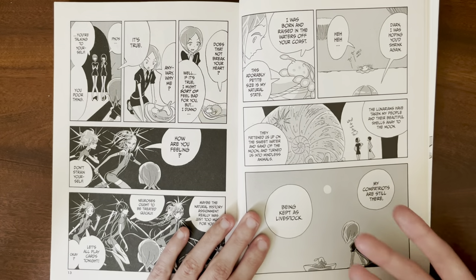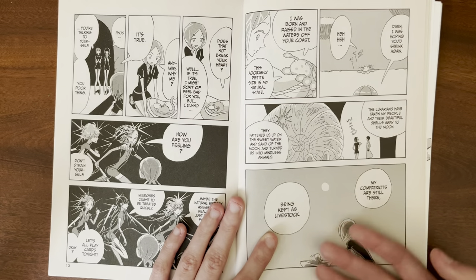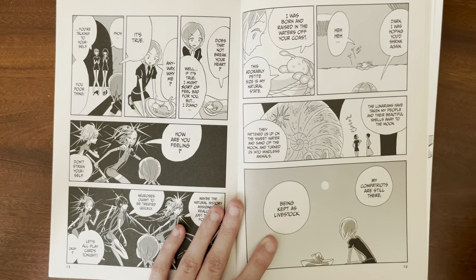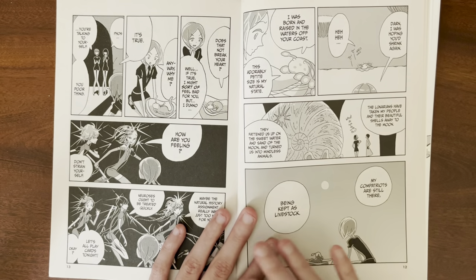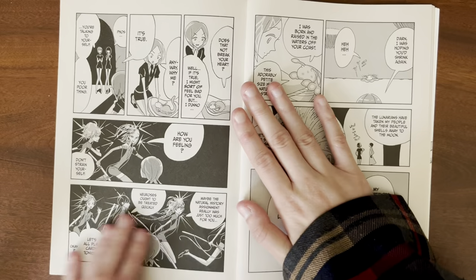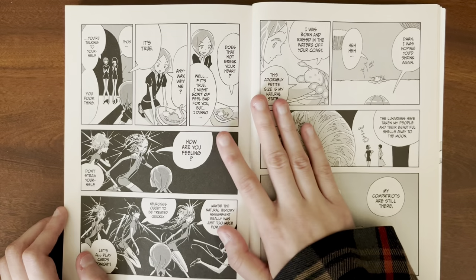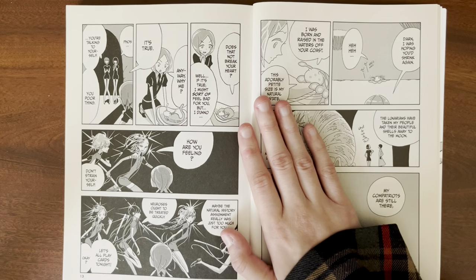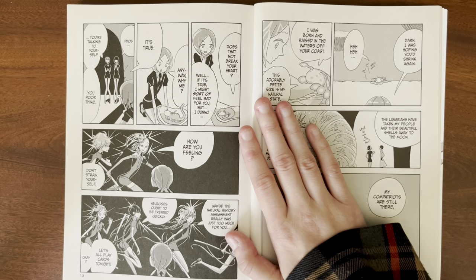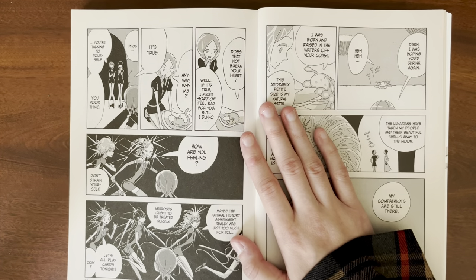I'm assuming Ventricosis needs to put up an act, because in some way they've made a deal with the Lunarians to try and get Boss away. So this could just be Ventricosis playing up the dramatics to get Boss — I'm not sure if Ventricosis is being actually genuine here. Foss actually doesn't believe them, which I find interesting, because Foss is like, 'well, if it's true, I might sort of feel bad for you.' It's kind of interesting how Foss doesn't immediately trust Ventricosis.